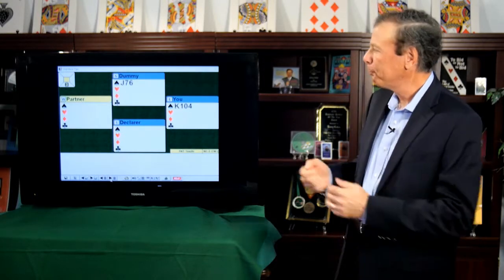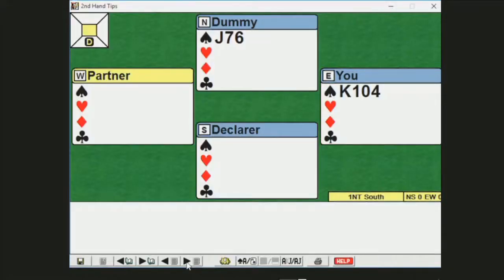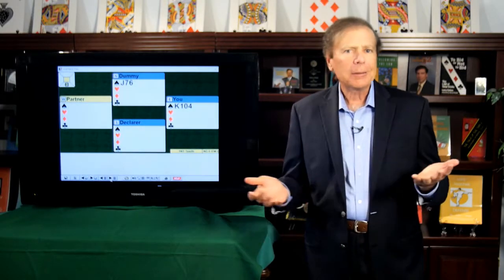We'll get into all the details. Let's take a look at a very common situation and see how the play should go. Here you can see you are sitting with the King, Ten, Four of spades. And the dummy, which is on your right, has the Jack, Seven, and Six. The good thing about this topic is that these rules are the same whether the declarer is in a trump contract or no trump.